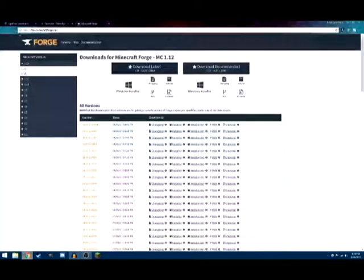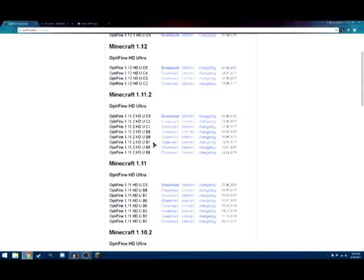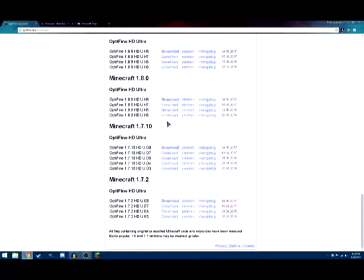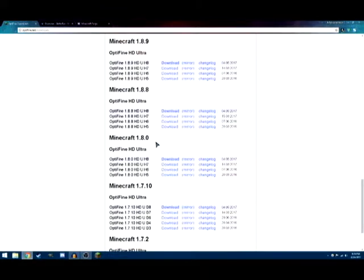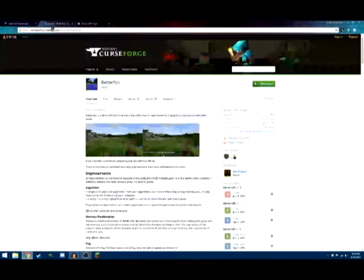The first thing you want to install is Optifine. It has a lot of versions — it goes down to 1.7, 1.2. I play 1.8 and 1.9, so I download the newest version. That's the first thing you want to get.